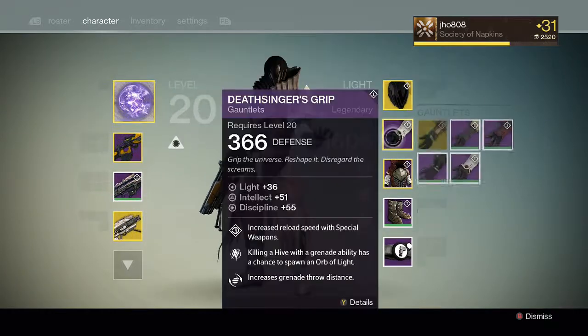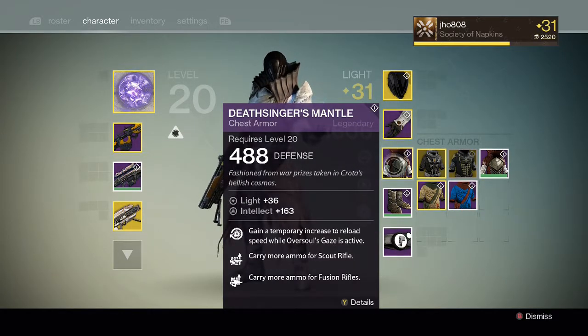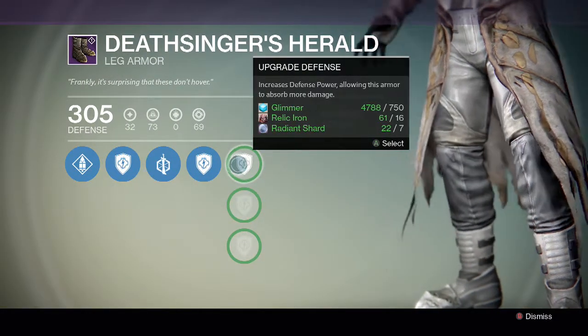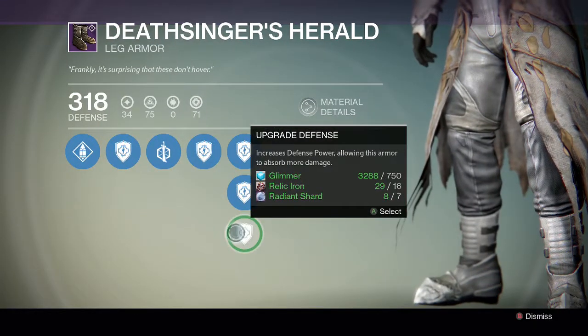I already leveled up my Deathsinger's Grip to the max — it's at 36 light — and my Deathsinger's Mantle. And now I'm going to show you guys me finishing the upgrade for Deathsinger's Herald. Here we go, I'm going to upgrade it and finally be Level 32 in Destiny.